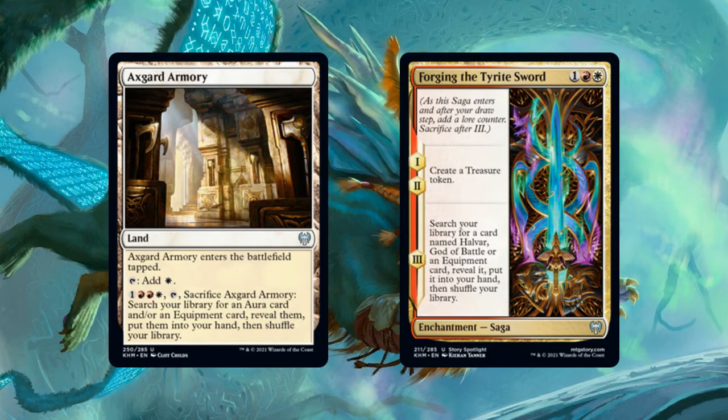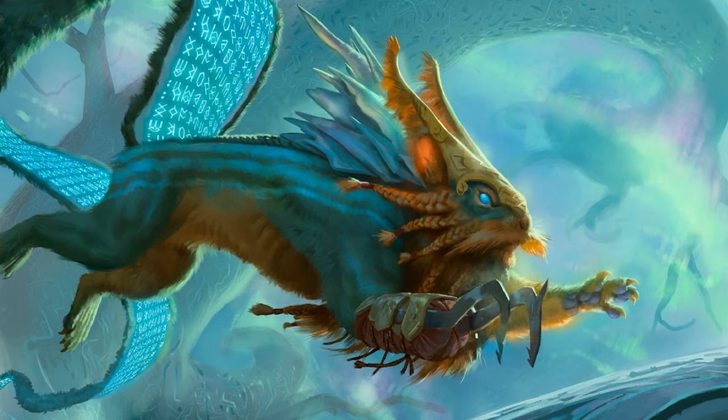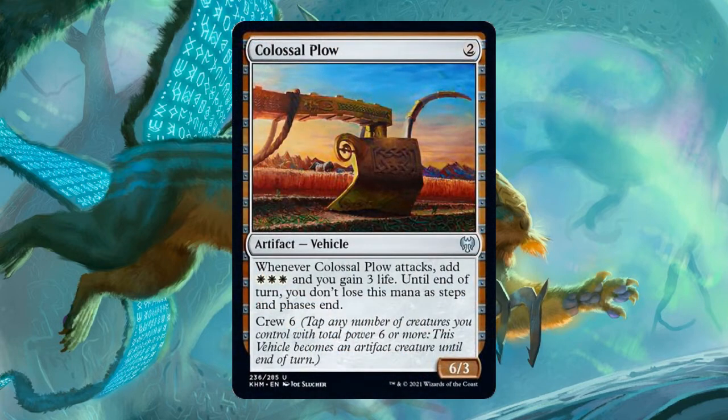Let's talk about another one of Kaldheim's returning card types: vehicles. Vehicles were first introduced to Magic in Kaladesh block in 2016, and Kaladesh block brought 19 vehicles. Since then the number of vehicles in all of Magic has grown only modestly to about 36, and six are new in Kaldheim. Like equipment, Wizards has been making vehicle cards colored to focus them into specific strategies. In Kaldheim, three of the six vehicles are colored. And let's just say it right now — despite the hype, most of these vehicles in Kaldheim are trash. Kaldheim did not do much for vehicles in the Commander format.